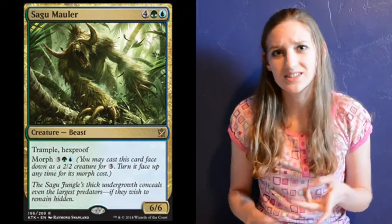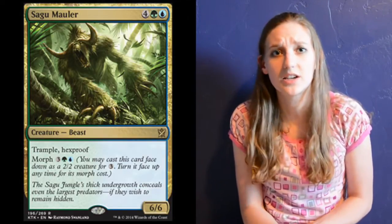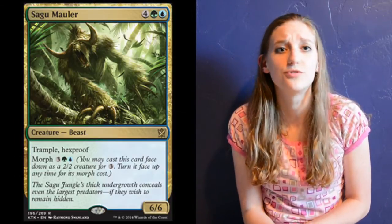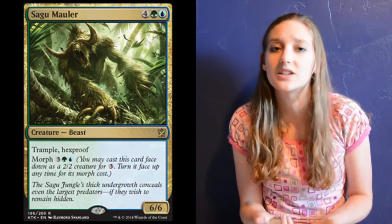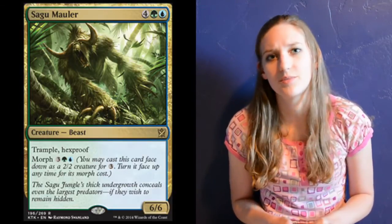Six mana for a six-six. You can also pay three to place him face down as a morph creature and then flip him over for five, three colorless and a blue and a green. And he also has the awesome abilities of...